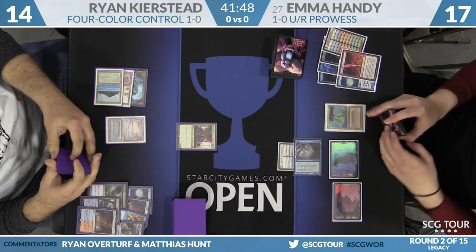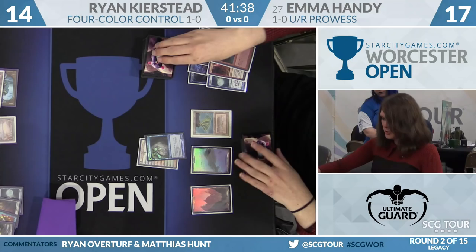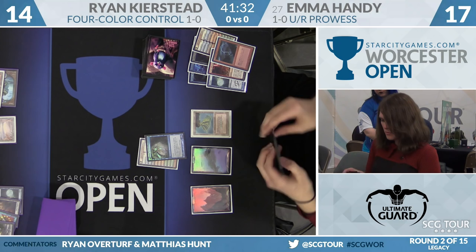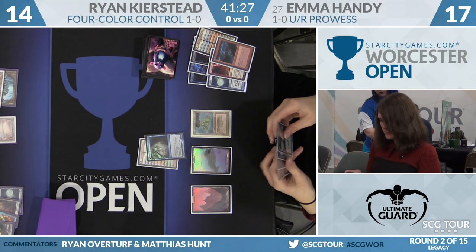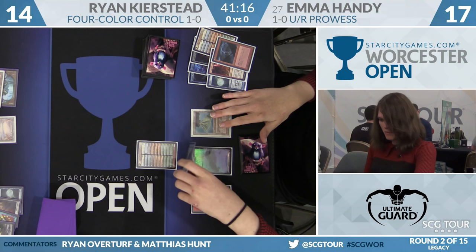The basic mountain is pretty telling, though. On end step, Emma will Lightning Bolt the Leovold; Ryan draws a card. The basic island is also pretty telling, but the basic mountain is a dead giveaway. RUG Delver only had six lands that could make mana generally, and they were all dual lands — three Volcanic Islands, three Tropical Islands, and Wastelands. Some people played a Taiga, but it was generally incorrect. The stock build just had the six duals and the Wastelands.